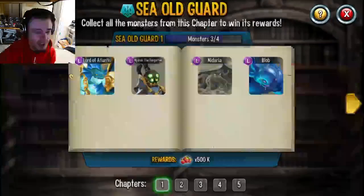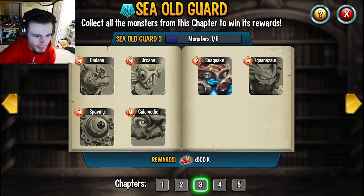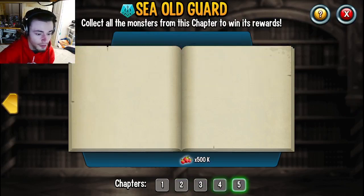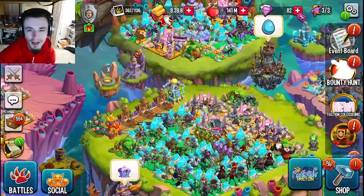Try to get as many monsters out of the Sealed Guard book as possible and complete some of these pages as well, because you can also get some food out of that to level up all your monsters. And yes, here's the next one — don't forget to like, share, and subscribe for more videos like this. Bye!